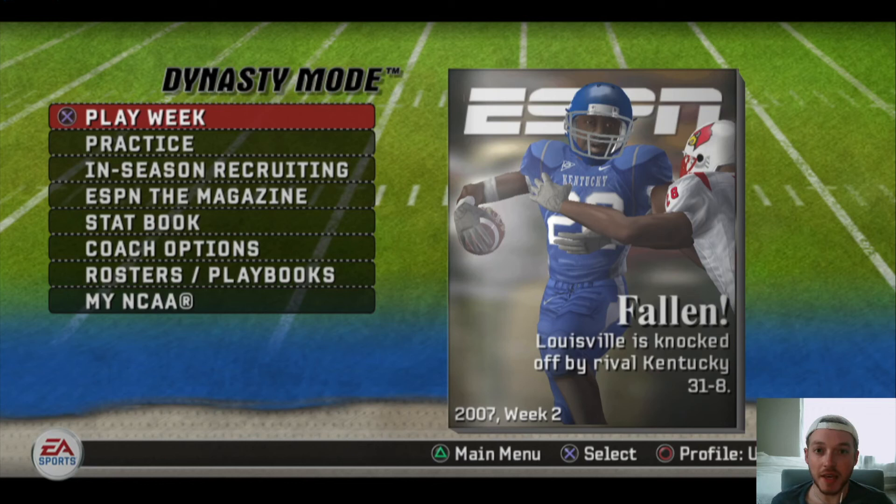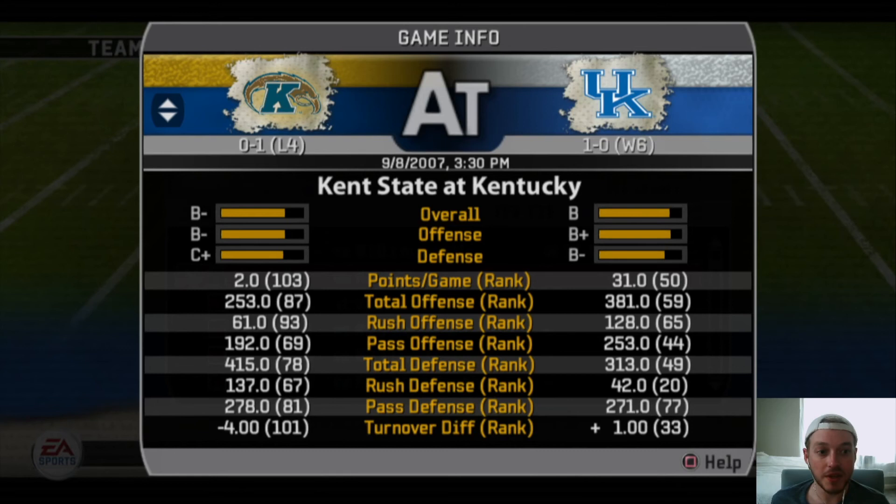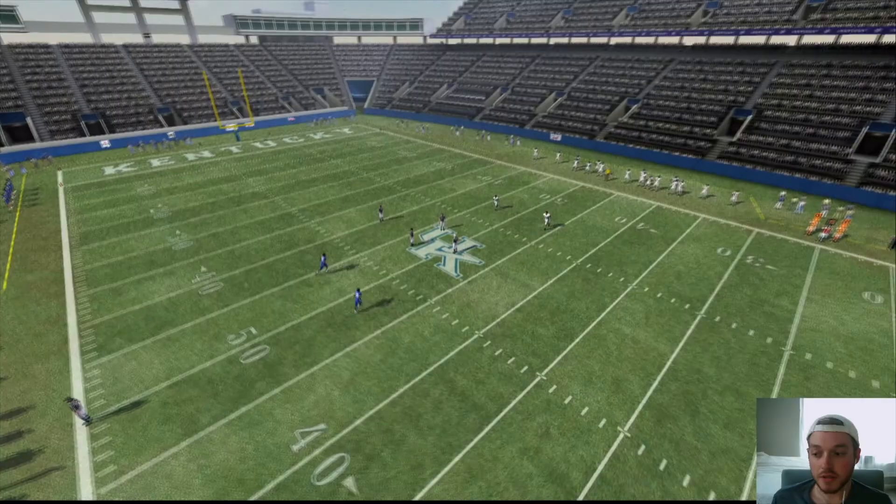Alright YouTube, this is Classic Gaming 843. This is week two, season two of our Kentucky dynasty. We just finished the first game yesterday. We got Kent State and they're B-minus, so this isn't a walk in the park. This is the exact matchup we played in the real 2007 football season, so I put them on the schedule. It's B versus B-minus so we don't have a huge advantage here.